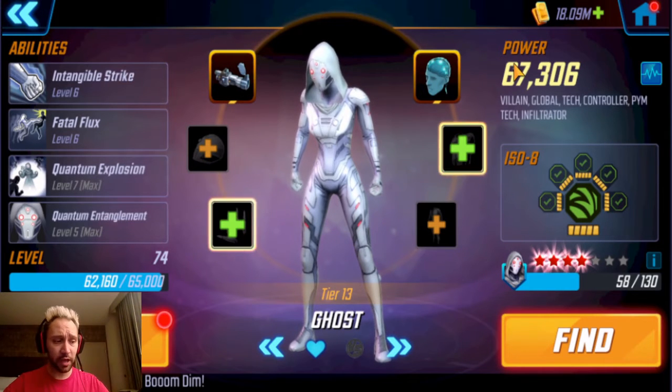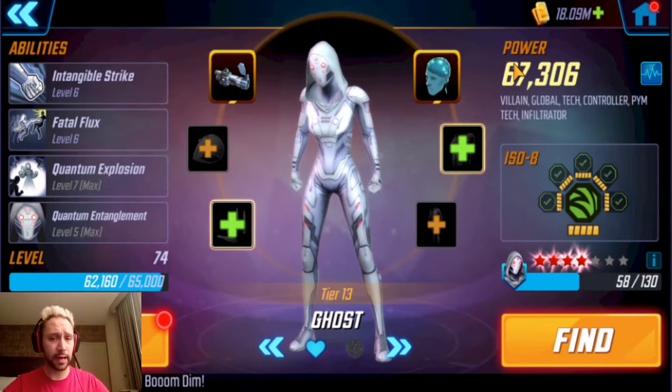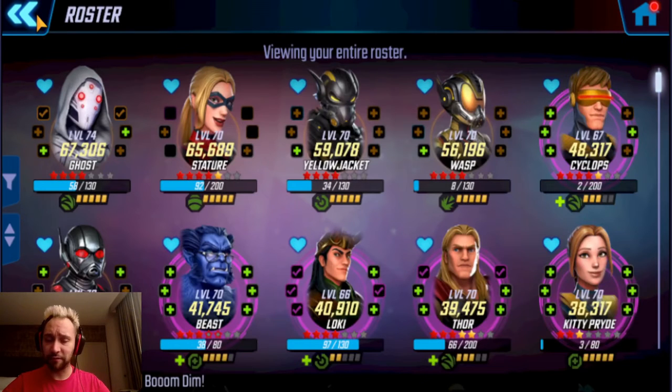I am working on gearing up my Pym Tech to level 75. Planning-wise, Ghost is my first priority just because she is a bit on the expensive side. After Ghost, Yellow Jacket, then Ant-Man and Stature at roughly the same time — but Stature is bio-gear and I don't have a lot of bio resources right now due to leveling up the symbiotes. Then Wasp will be my final one.